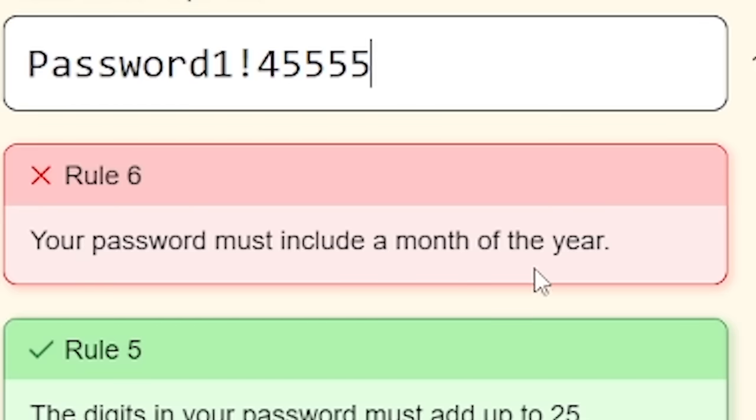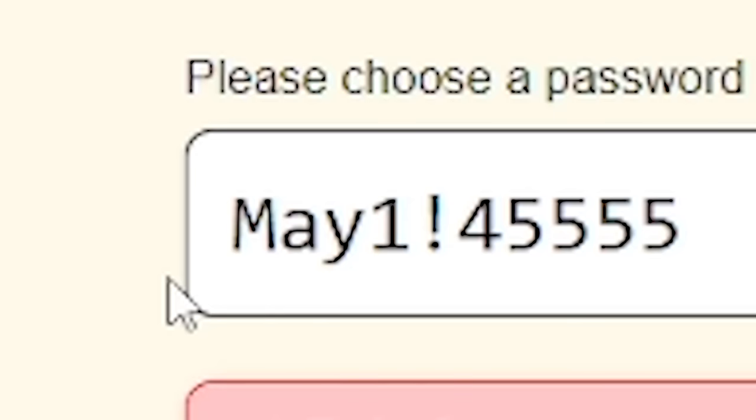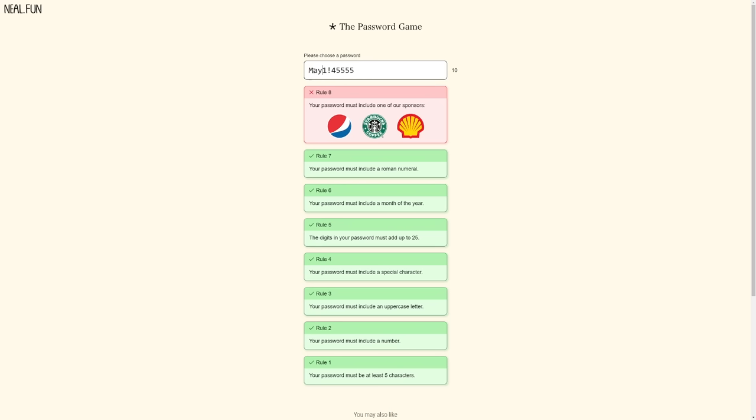Your password must also include a month of the year. Let's swap the word 'password' with 'May' - makes it a lot simpler, a lot shorter as well. Rule seven: your password must include a Roman numeral. We've done that with a capital M because that's a thousand, remember? Nice.